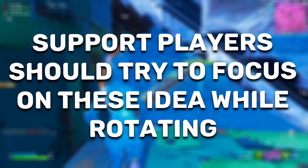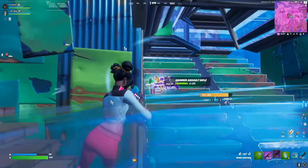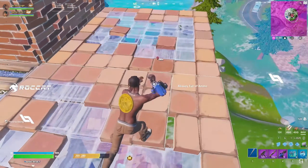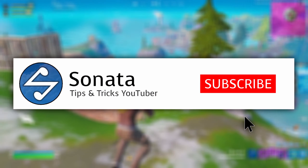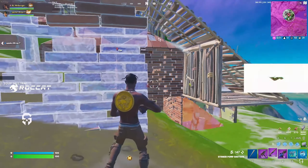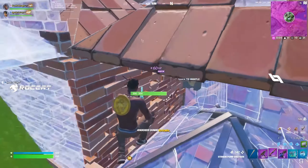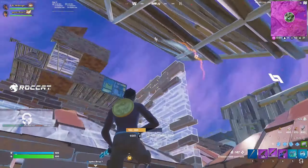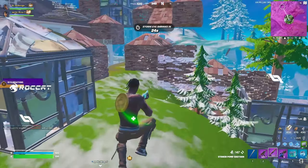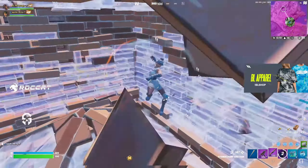A support player should try to focus on all of these things while also dropping mats and any resources their teammates may need. Overall, these are the three most important aspects for support players: fighting support, fragging support, and rotation support. If you enjoyed this video on how to pop off as a support player, please drop a like and subscribe. I plan to make more videos on how to play different roles depending on the game mode and meta. If you're interested in guides for fraggers and IGLs, leave a comment and let me know — I'd really appreciate the feedback.